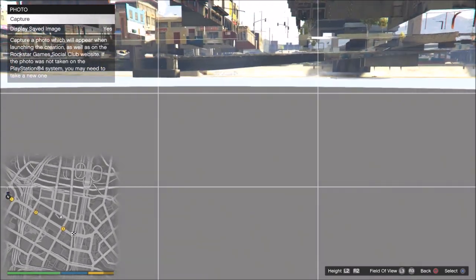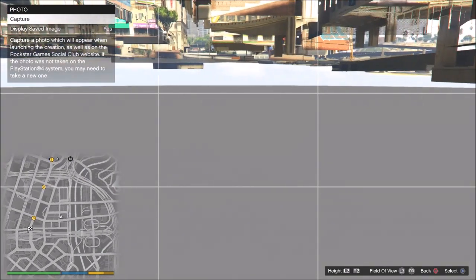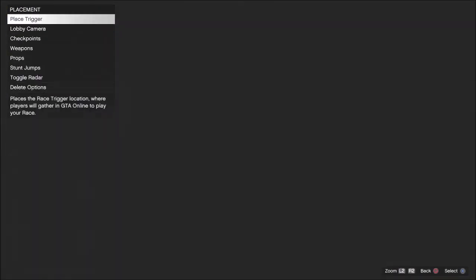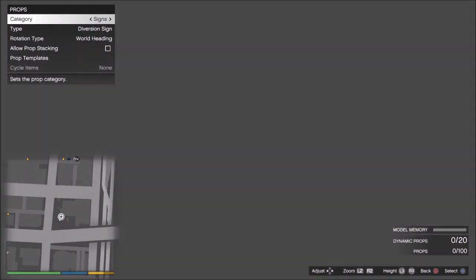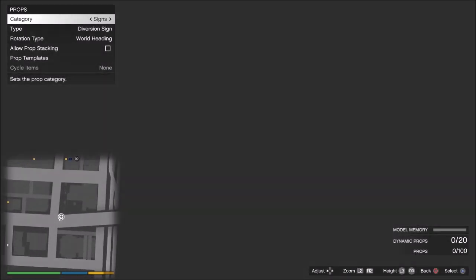Now go to that location I showed you guys — under the police station here — and now you're actually going to switch to placement. Go to props, and now have exactly top-down view. Just adjust your camera so that you're looking exactly top down.